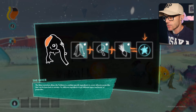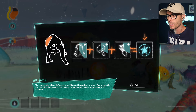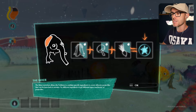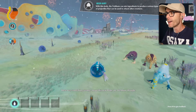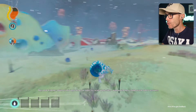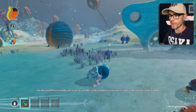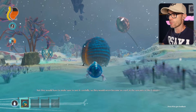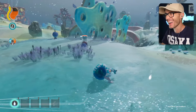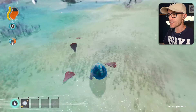The mix of mutation allows the trevum to combine specific ingredients to create offensive projectiles that can be launched at enemies. Try different ingredients to get different types and levels of projectiles. Check me out dude — I've got like a blue ball bomb! It's making something — oh yeah! I'm going to shoot this thing. Whoa — it's like an explosive grenade thing. Oh, that's cool. Let's get one of these — I get projectiles.